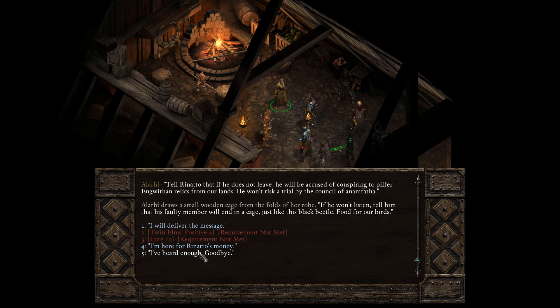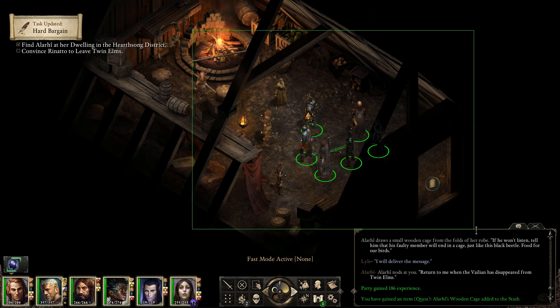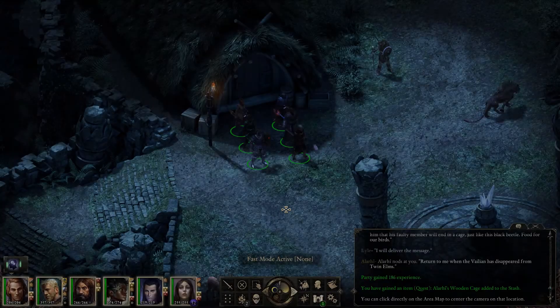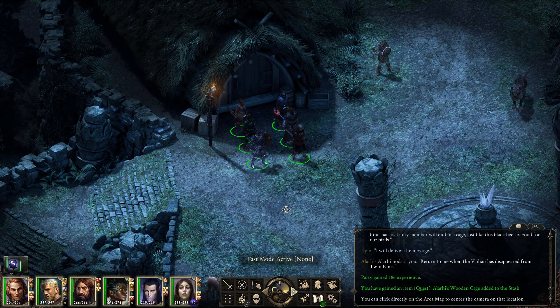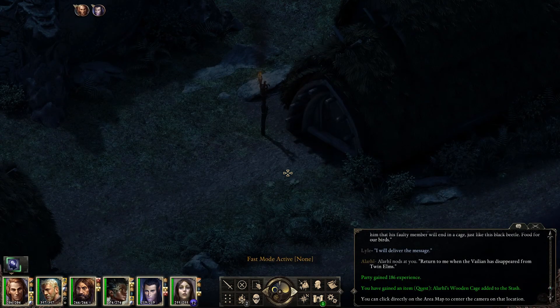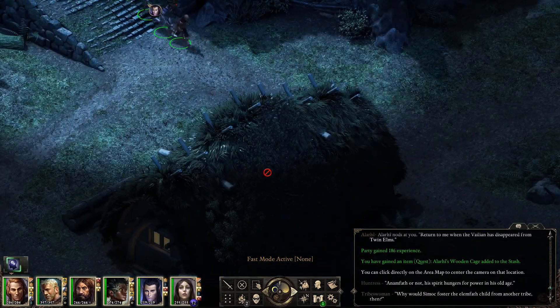What kind of punishment do you have in mind for Renato? 'Renato has slandered his host, making him no longer a guest. The merchant must vanish from Twin Elms. Glanfathen hospitality must be observed, always — he is to be given a chance to leave on his feet before he bleeds on his back. Tell Renato that if he does not leave, he will be accused of conspiring to pilfer Gwithen relics from our lands. He won't risk a trial by the counsel of Anam Fatha.' Alarhi draws a small wooden cage from the folds of her robe. 'If he won't listen, tell him that his faulty member will end in a cage — just like this black beetle. Food for our birds.' Oh God. Okay. So if we had saved this quest for later and come back with positive rep in Twin Elms, we would have had an additional response here. I guess I'll deliver the message — it sounds like Renato might be a shit eater.